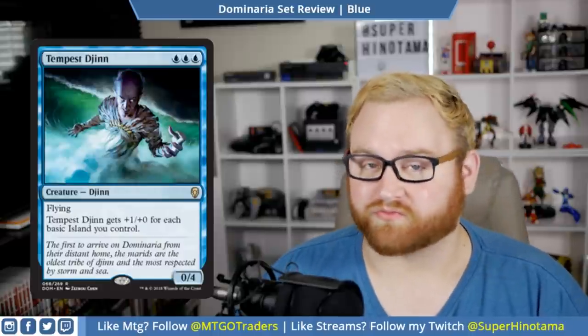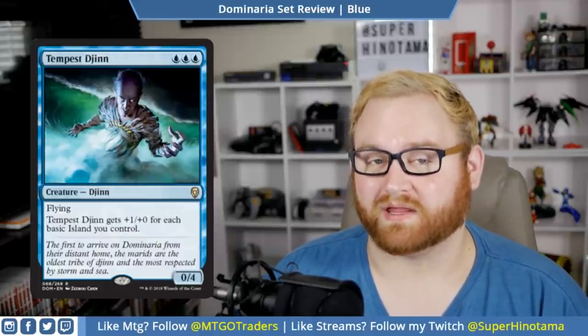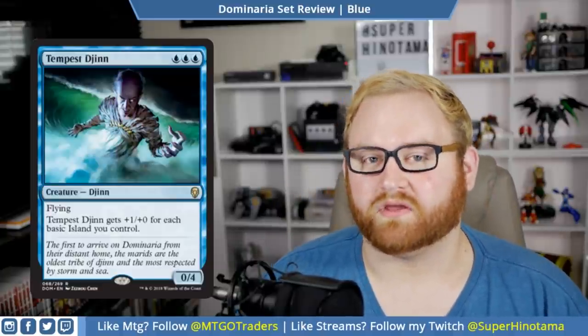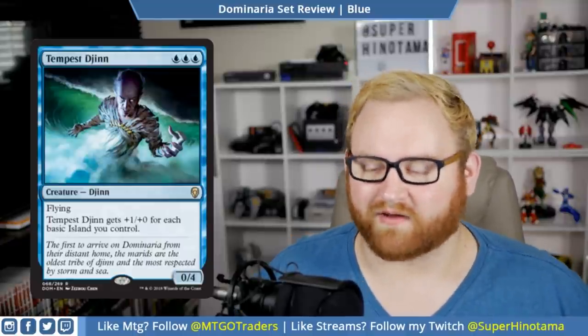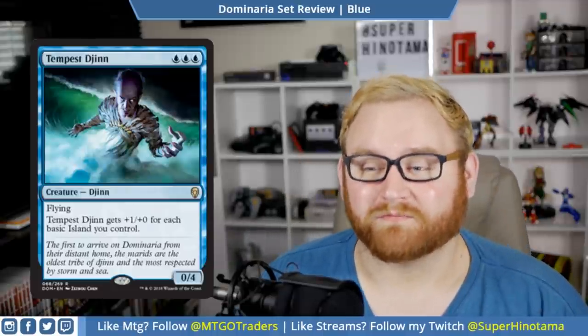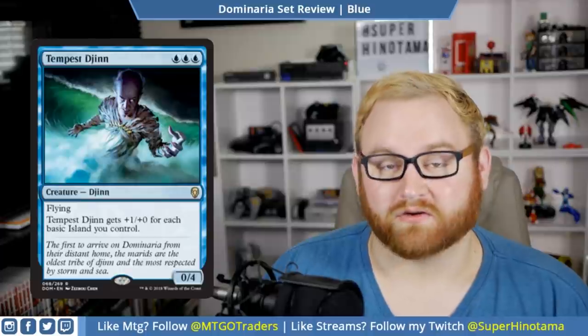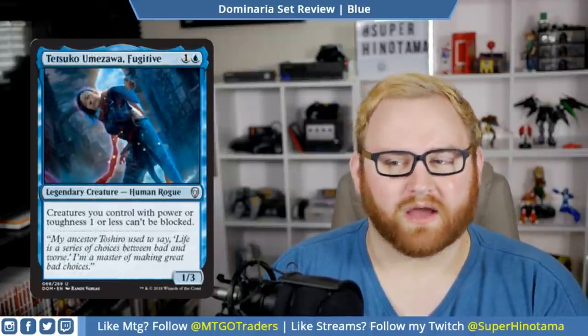Next up we have Tempest Djinn — a three blue mana 0/4 flyer. Tempest Djinn gets +1/+0 for each basic island you control. It's a rare, so I think this card is going to see a lot of play in standard somewhere. In draft and sealed, this card pushes you into blue since it requires triple blue. But if you have a lot of islands on the battlefield, this could become a 3/4, 4/4, even a 5/4 flyer — very very good and a great reason to get into blue as an aggressive threat.